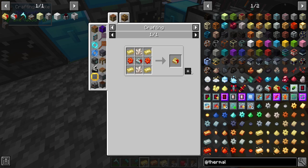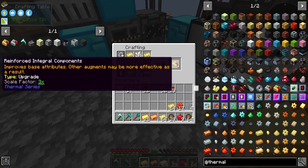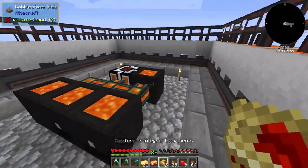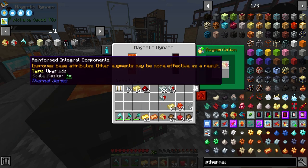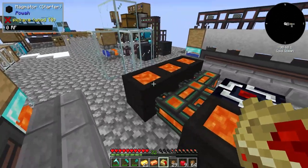All we need is the quartz. We got four, so we can make two of these guys. So now we have that - we're at 80 RF per tick. We do that - 120! So now if we do that, we don't even need that anymore. This is producing 120 RF per tick - that's the thing generating the most power right now.